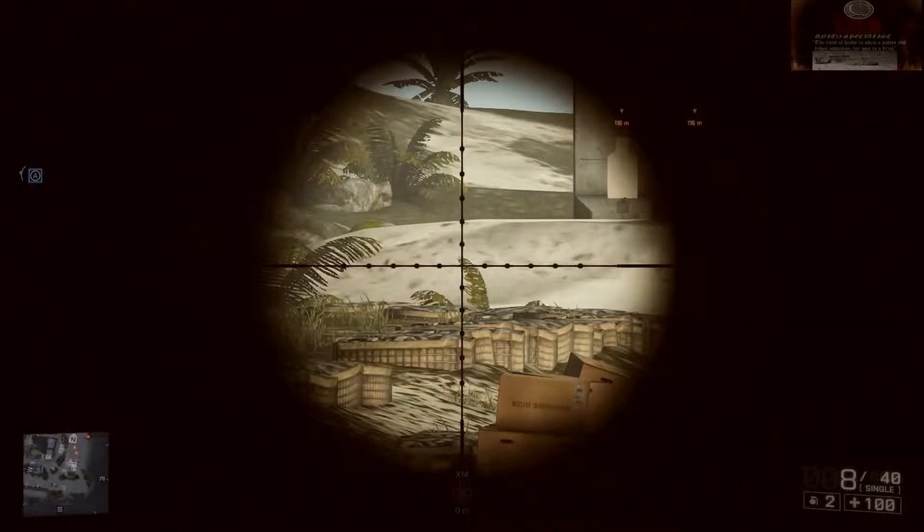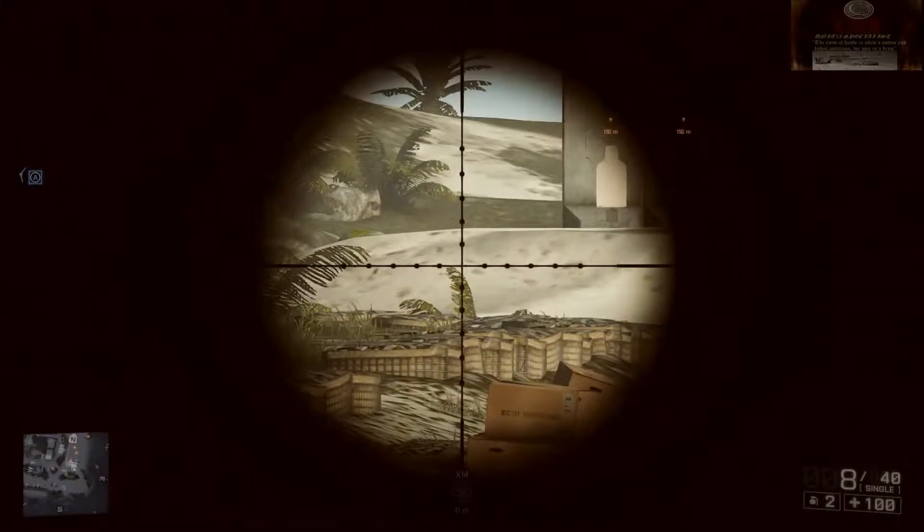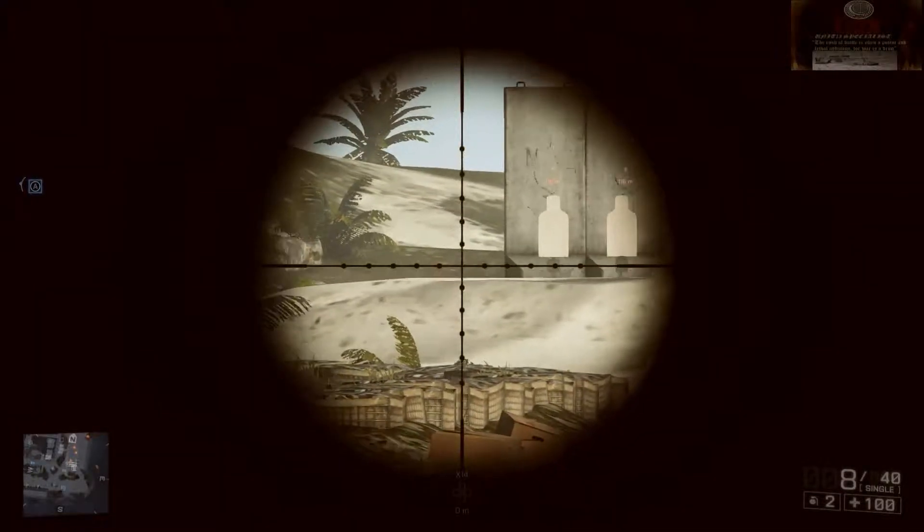The target has a Dorito on top of his head — an arrow — and it says he's 116 meters out. But we'll just say that's the wall; they use that as a reference point — that big long barrier right there.